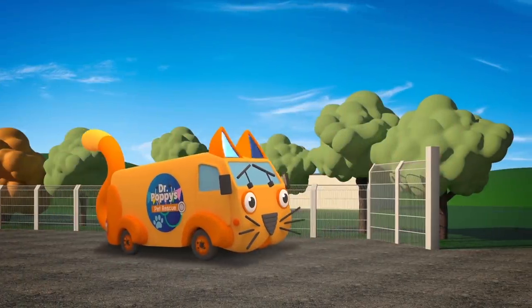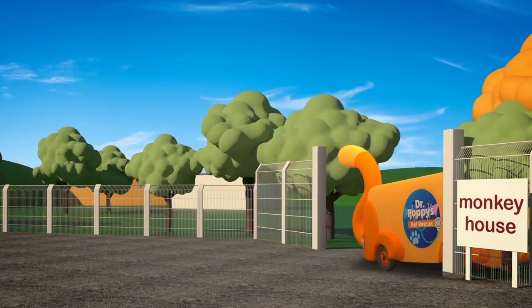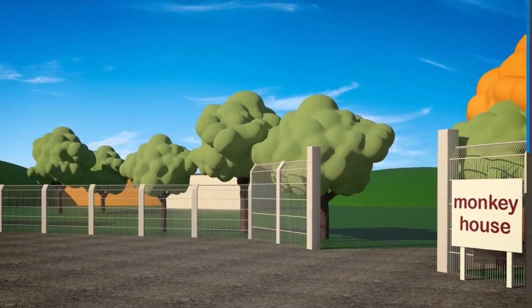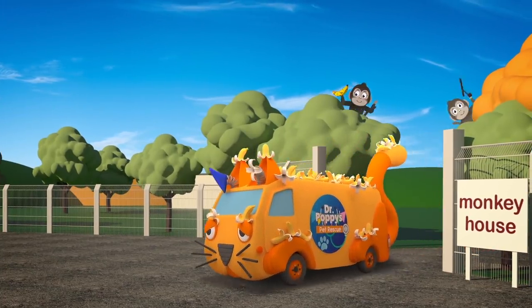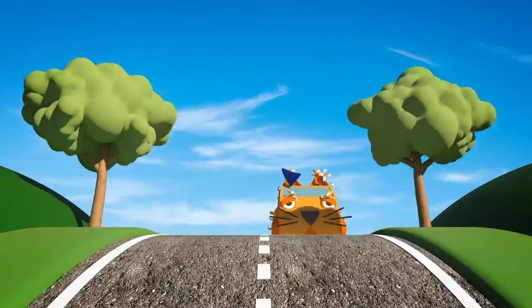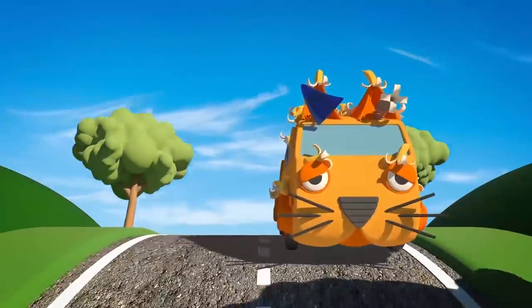The Animal Ambulance is visiting Number Zoo today! He's here to pick up a poorly monkey and take her over to Dr Poppy's pet rescue centre! Oh dear — what's happened to poor Andy? He's picked up his poorly passenger, but those cheeky monkeys have torn off his flashing lights! And he's covered in banana skins! Drive over to Gecko's Garage and we'll get you fixed up as quickly as possible!